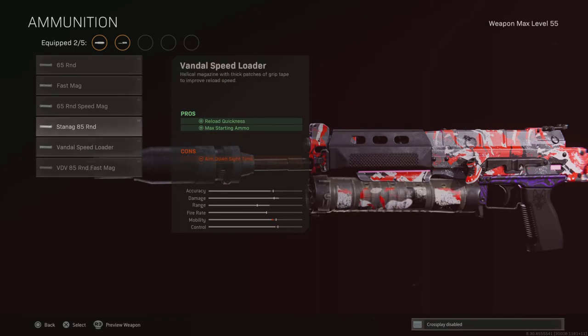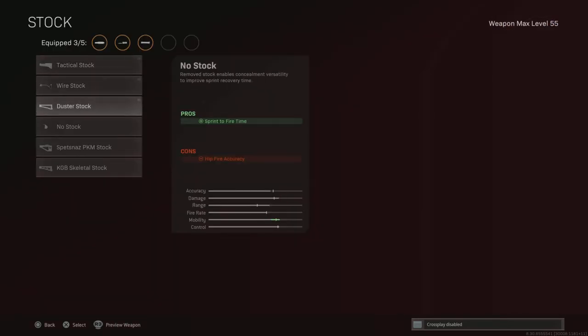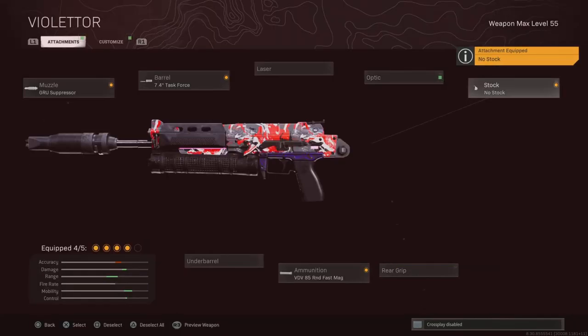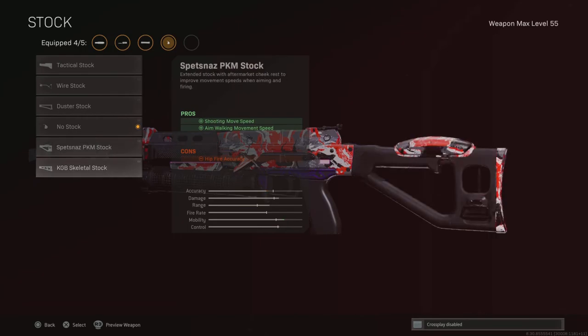No grip tape. The 85 Round Fast Mag — you get less recoil. It's really a toss-up between the 85 Round Snag Mag and the 85 Round Fast Mag. With the Fast Mag you'll aim down sights slightly slower, but you get more recoil control, so I want the 85 Round Fast Mag. Then for the stock, we've got No Stock — it has a hidden stat that makes you run faster and pull up your weapon quicker.